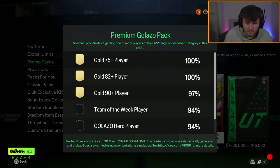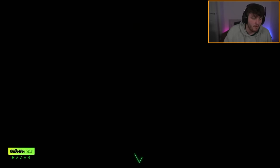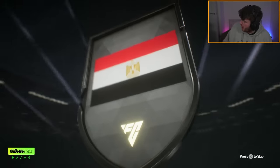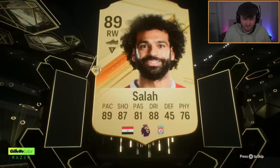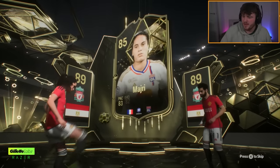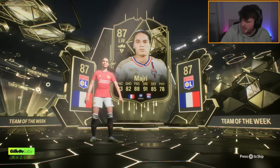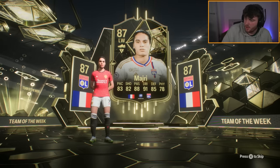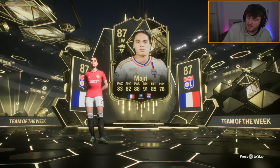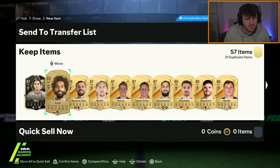Premium Galazzo Pack - these have a 94% chance of a hero, 72% chance of an icon. I've already packed Bobby Charlton, RVP and people like that. Realistically it's just Cruyff, Cafu, Campbell, Alonzo, Ginola, Kocha, and the high-rated version of Aloyron left - the only cards I haven't packed. So I might slow down on these store packs on my main account because I don't really need anyone anymore.